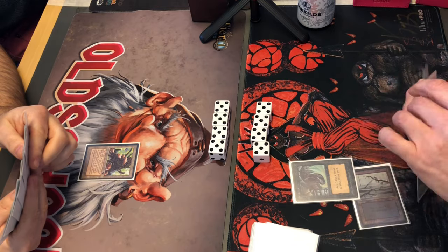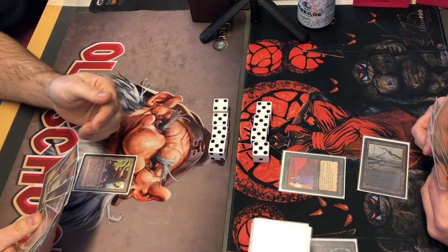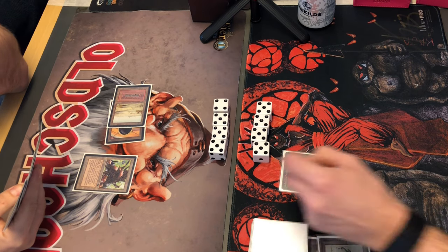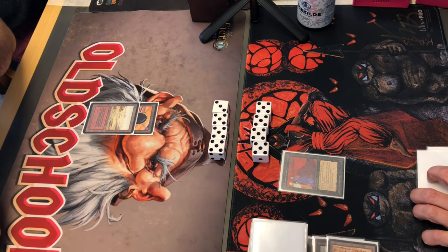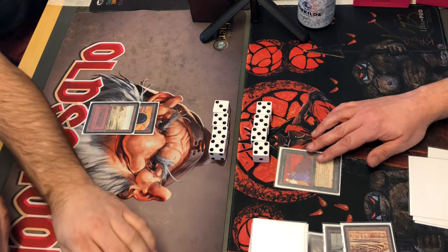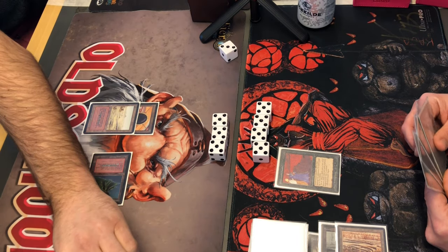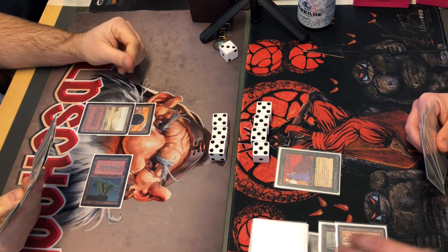Factory. Single Swamp, Dark Ritual — Underworld Dreams on turn one. It's always nice to get that out there immediately before he has used his Ancestral Recall. Badlands into a Mox. He's going into the Swamp, so I'm strip mining his Factory — I don't want him getting in for free. I can't really handle Strip Mine factories that well because I don't have Disenchant or Bolts. Ancestral Recall here, taking even more damage from the Underworld Dreams. The Underworld Dreams has done five points of damage already. It's nice to get it out early, especially as Troll Disco can't really remove it without a disc.